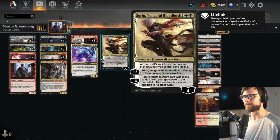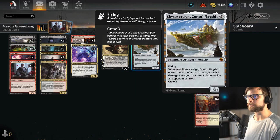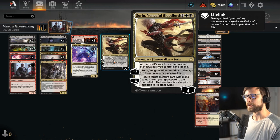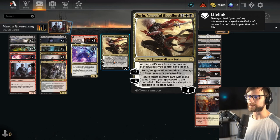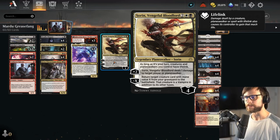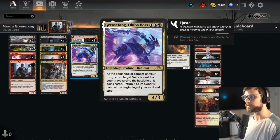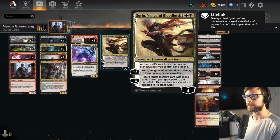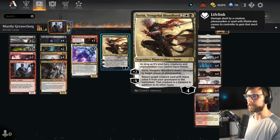We have Sorin here as a one-of — as long as it's your turn, creatures and planeswalkers you control have lifelink. That alone is really helpful for the deck. We're obviously looking to do major damage with these vehicles, so giving them lifelink means we're getting out of range of the opponent's deck. Sorin's minus X can return a target creature with mana value X from your graveyard to the battlefield, and it's a vampire, so it can pull Greasefang back if needed. Definitely more of a late-game option.